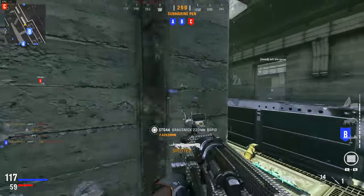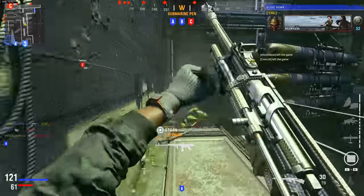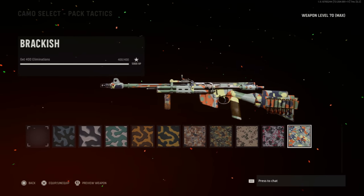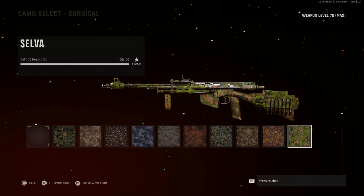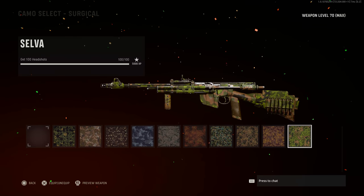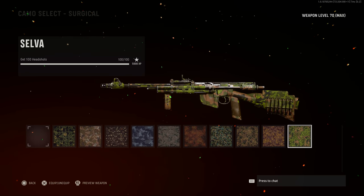Overall, the standard challenges are eliminations, headshots, multi-kills, bloodthirsties, long range kills, and close range kills. For eliminations, just play the game — these come naturally and will often be completed around halfway through your weapon grind. For headshots, aim higher: always try to keep your crosshairs at chest-to-head height so you're naturally aiming for headshots, giving you better TTK and knocking out that challenge before you even hit the level 50 or 60 challenges.